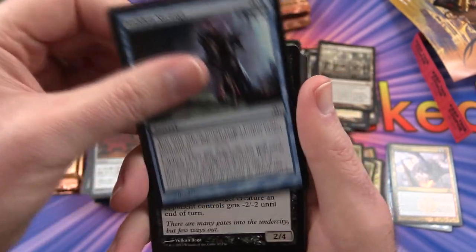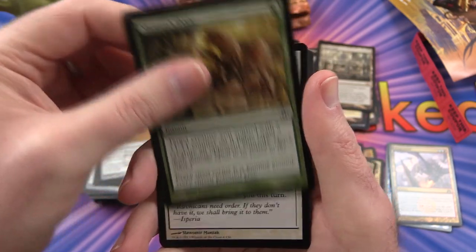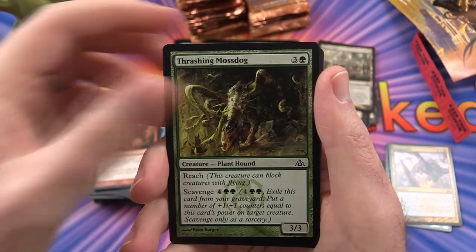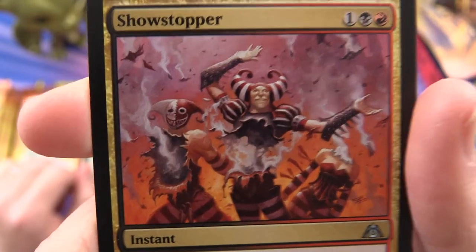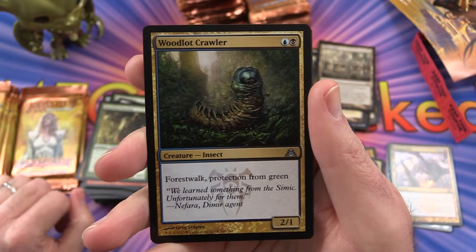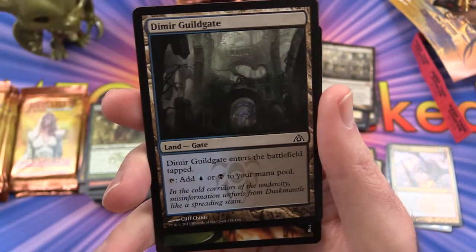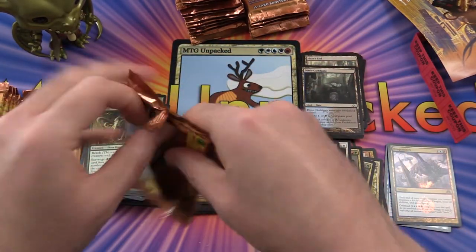Pack ten: Hidden Strings, Ubulsar Gatekeepers, Nivix Cyclops, Izzet Cluestone, Mutant's Prey, Riot Control, Wind Drake, Mizzium Mortars, Punish the Enemy, Thrashing Mossdog. Uncommon is Showstopper — that's pretty much what happens when you open a box of Dragon's Maze, you just explode. Woodlot Crawler, Krasis Incubation, and Advent of the Worm is the rare. And of course another Guildgate — Dimir Guildgate. I'm guessing this is the set for all the Guildgates; if you ever need a Guildgate, open Dragon's Maze — just don't get lost.